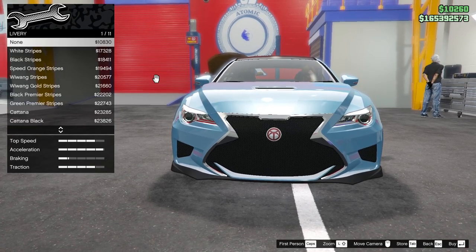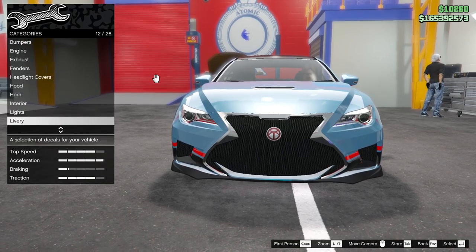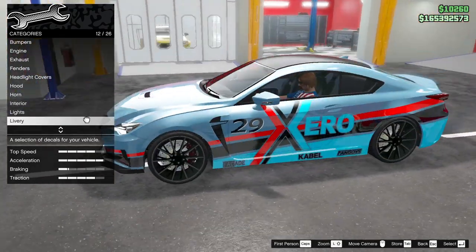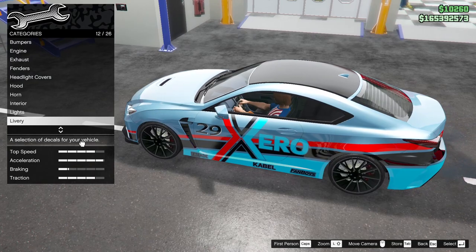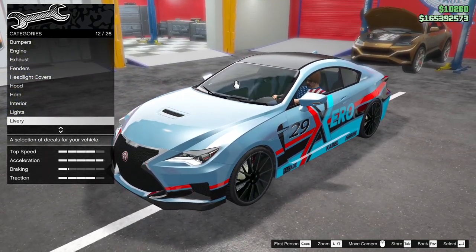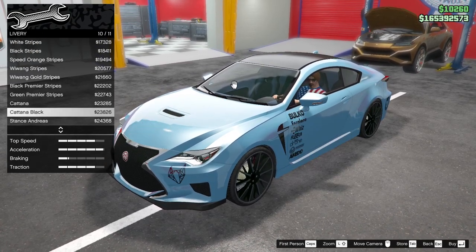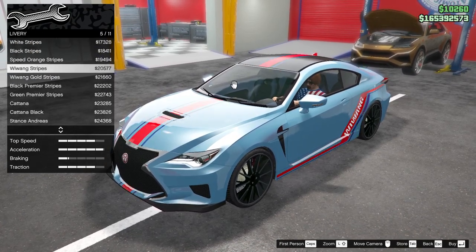The livery? See, there's none — now we have it, but where is it? You can't even select it. It's an unselectable livery. It's not there. If you change this, it's gone. It seems like a broken car to me. Doesn't that seem like a broken car to you? Like, literally the one livery that you have on it, you can't put back on it.